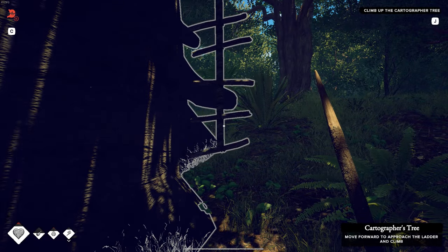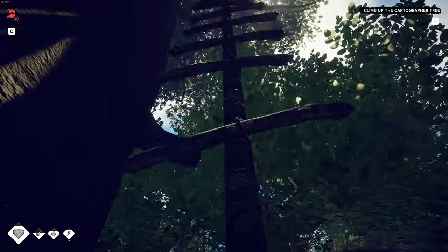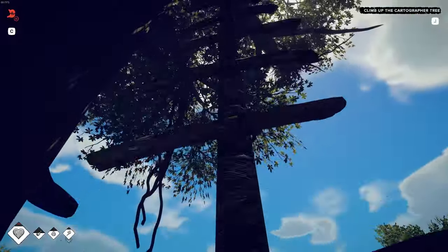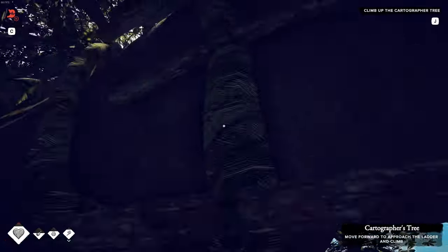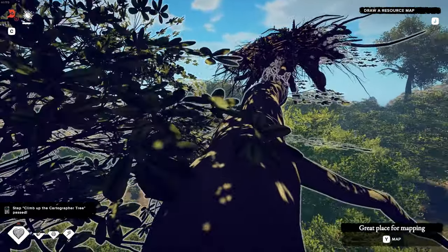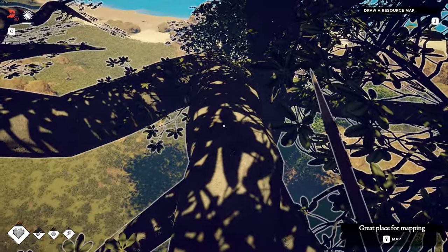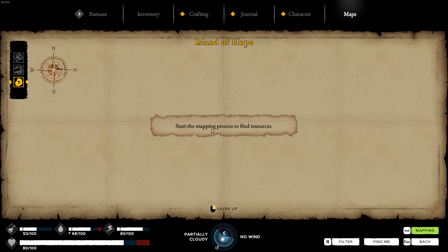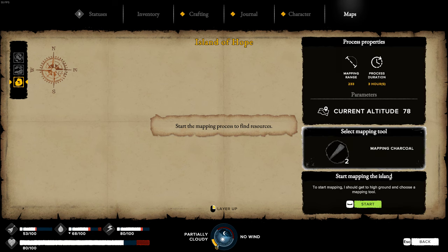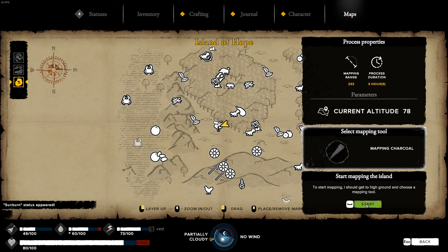The way you explore, you don't have a map. You have to make your own map with charcoal and a bit of a leaf, and then you climb to a high point and use the charcoal to draw. You don't literally draw it — the game draws everything that you can see from the height that you're at, which is really nice. If you don't climb a high point and just do it from standing on the beach, you'll only fill in what you can see around you. It's very ingenious. So as you go around exploring, you want to be climbing high things and filling in the map to get a good idea of where the resources are and what places are on the island.